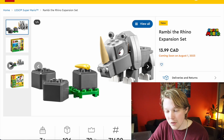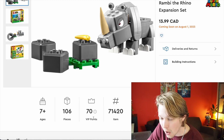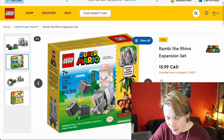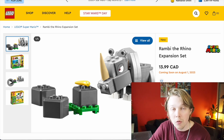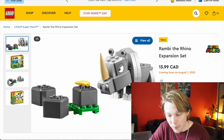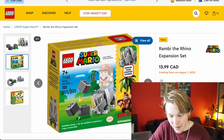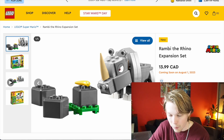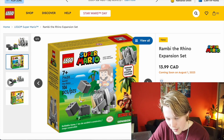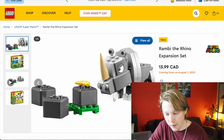Then up next we have Rambi the Rhino expansion set. This is a very small expansion set — $14 in Canada, $10 in the US, and it's 106 pieces. And I actually really, really like this set. I wish we would get more sets like this more often. I miss the days where we just get these cute little builds for like $10, and that's it. It's a nice build, it's fun, it's small. I feel like we don't get enough of those these days, and this to me has some of that classic LEGO charm to it. I really like the Rambi the Rhino build. I think it's great. It's a perfect scale, and they've done the design really well. These little block pieces here for him to smash around are a nice little addition to the set. So overall I think this is really nice for what we get. This is one of my favorites from this wave.